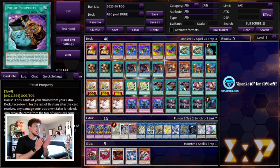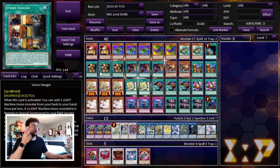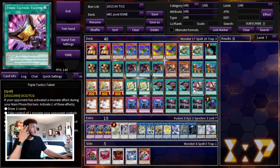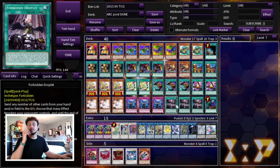I'm playing a lot of hand traps and board breakers because it's really important in this format to be able to go second and still play. I'm playing 2 Triple Tactics Talent, which is really important — it's also really good if your opponent goes Ash on your Union Hanger. The thing with Union Hanger is, if you open it plus a piece, it doesn't really matter if they Ash it because you can still combo. I'm also playing 3 Ash, 3 Imperm, and 3 Droplet as my hand traps and board breakers of choice.